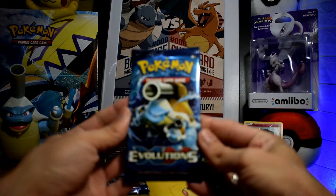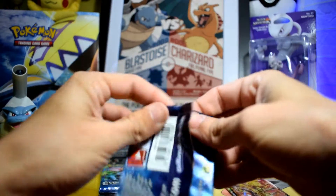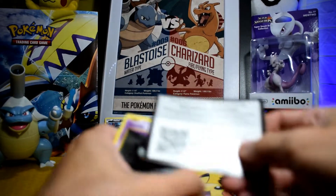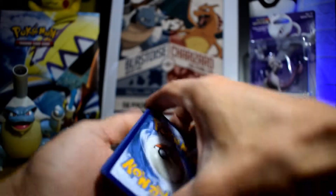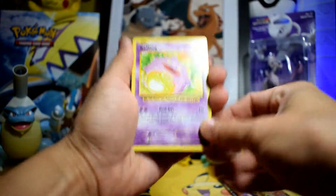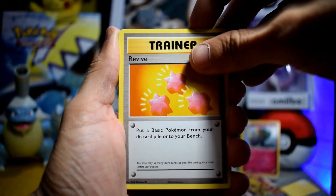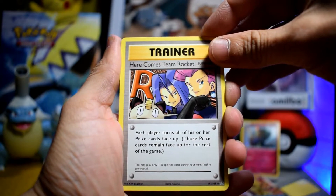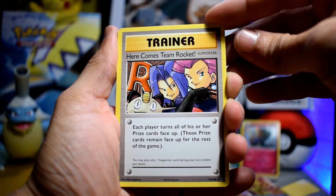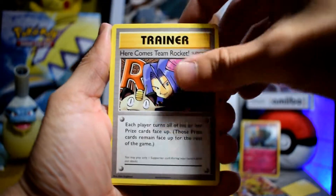Let's start with the Evolutions from the Xerneas blister pack. What do you think guys, who will win the battle? The first card for today is Koffing. Revive. A secret rare card guys - here comes Team Rocket, a secret rare from Evolutions. I think that can count, let's see at the end.